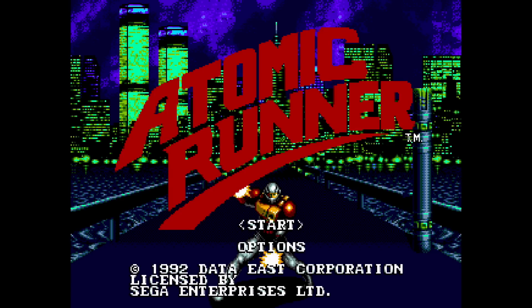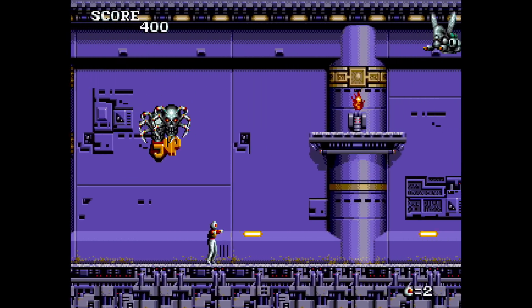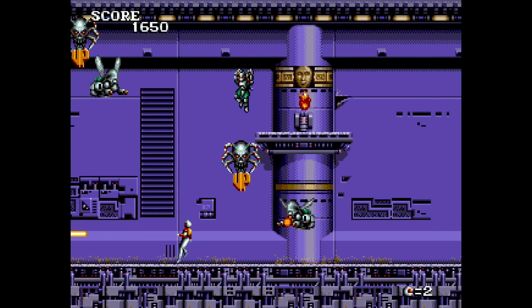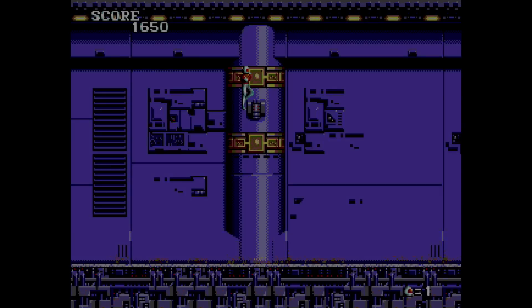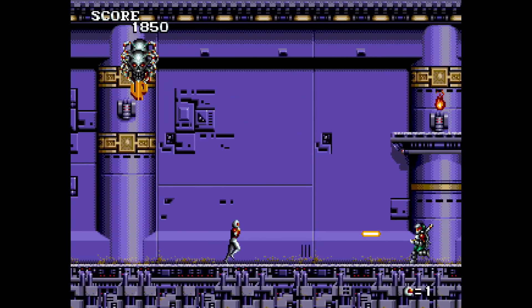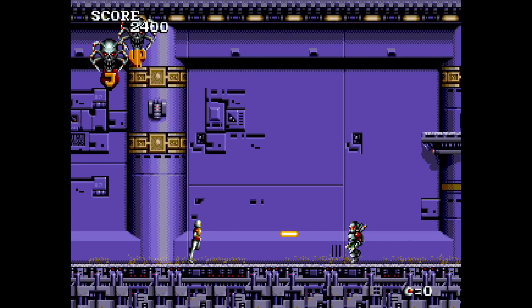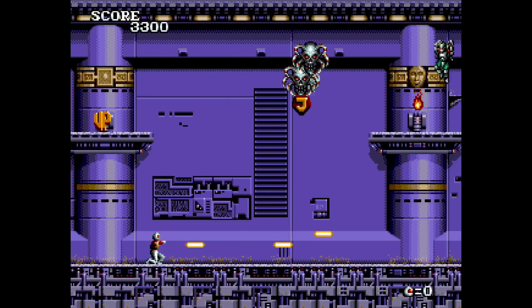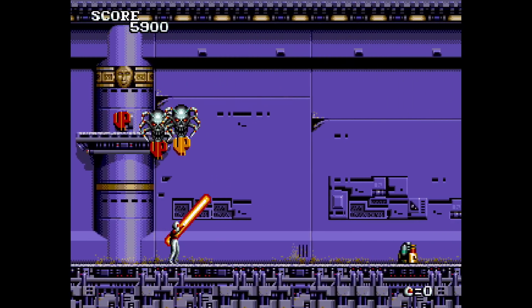Moving on to the Sega Genesis games — Atomic Runner makes the list. I've seen this game before on other platforms; you're constantly running and it's a one-hit kill. You can shoot in any direction and jump, and another button flips you around, which is confusing — pulling back doesn't turn you around, it stops you. A lot of people care for this game, but it's too hard for me. I'm giving it a D.